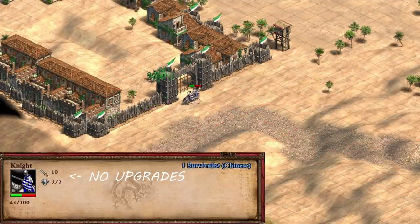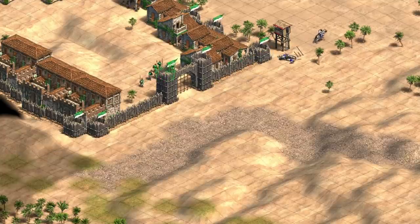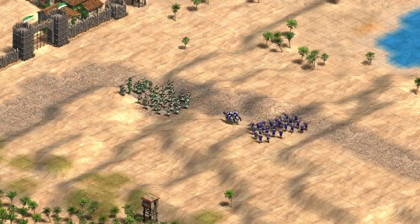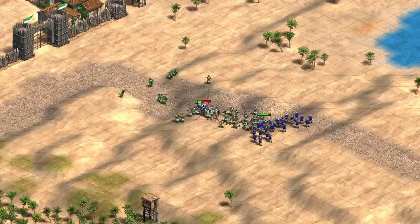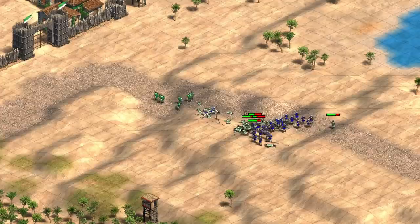Whenever you see an enemy unit and aren't completely sure what your opponent is doing, select that unit to see what upgrades it has. The more upgrades a unit has, the more your opponent is investing into that unit line. If you see two knights in Castle Age with no upgrades, your opponent is probably going crossbowmen and not knights — those knights are just there to pick off siege units. Getting baited into making pikemen means you'll end up losing to crossbowmen.